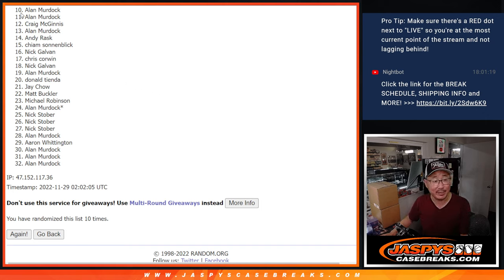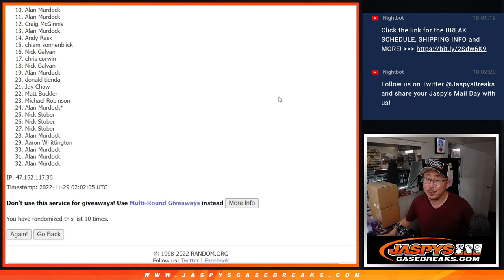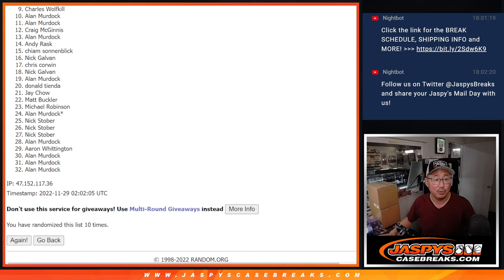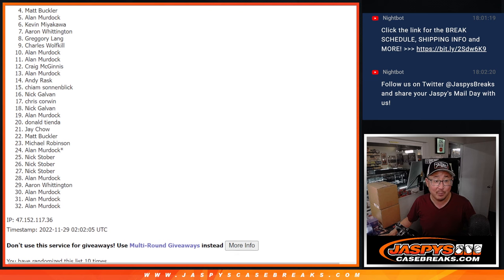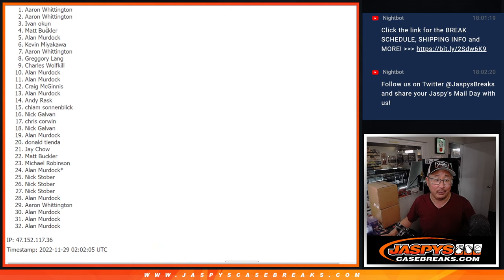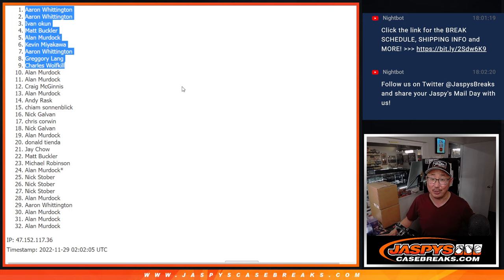I appreciate you and everybody giving this a shot. 10 through 32, thank you, have a good night Jeff. But only the top nine can get in. I'd love the room open for you also, Michael, for the Bowman Crumbs. Only the top nine can get in, and that's the next break right here — this dual case break, different video. Congrats to Charles. So it's Greg, Aaron, Kevin, Allen, Matt, Ivan, Aaron, and Aaron. Allen, we snuck you in there — I know you got a lot of spots but we snuck you in there with at least one. There's the top nine right there after 10. Thank you, thanks for taking the risk. I'll see you in the next video for the break. JaspiesCaseBreaks.com.